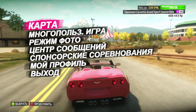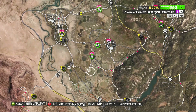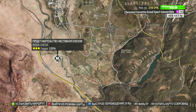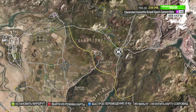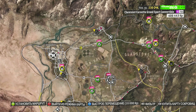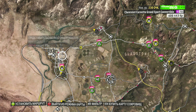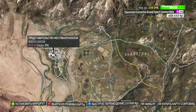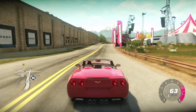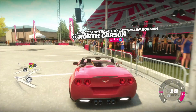You cannot fast travel as easily as in modern Forza Horizon, because you can only fast travel to the Horizon Festival Outposts, which you must open on the map. You first have to search for them and find them, then complete three challenges to be able to fast travel to that particular outpost for free. Once you find it, you can fast travel there for 10,000 credits, and if you want it free, you must complete those three challenges.